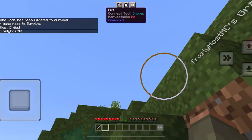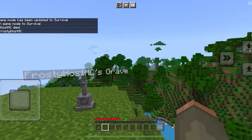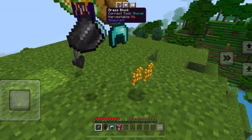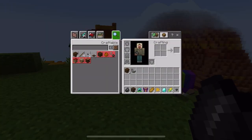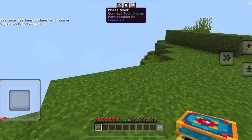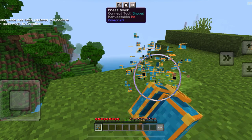When you die you lose everything and it comes here — you take this key, click on it like that, and you get all your stuff back. Abracadabra. Also, these chests right here — you cannot obtain these in survival at all, and they literally do nothing but that.